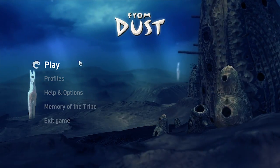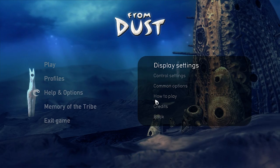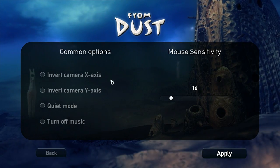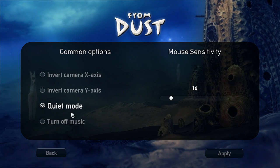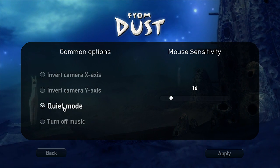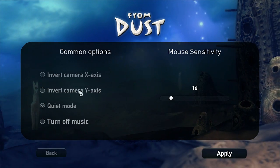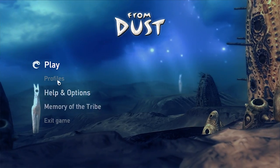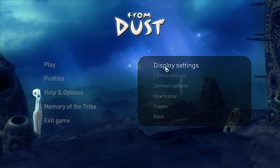I'll play it through a couple of levels. I kind of know the length of it. I'll talk about the actual port first off. You've got things like common options where you can turn quiet mode on or off. You don't have a slider to control the volume, which is very peculiar. Quiet mode doesn't really do much — it just lowers the volume slightly, as you guys can hear. You've got display options.